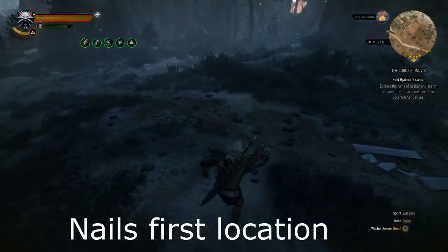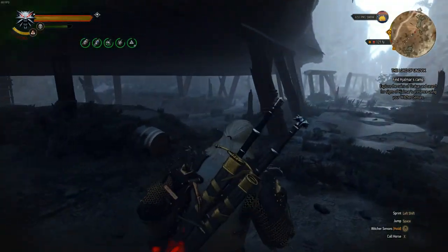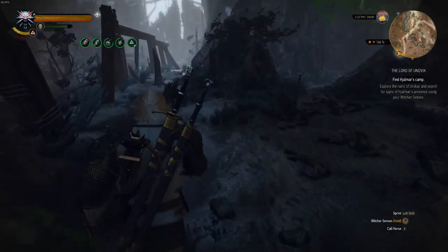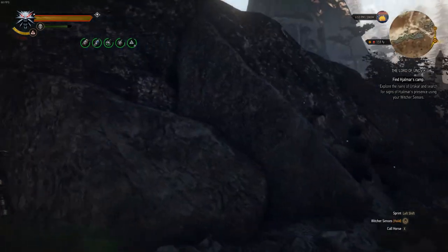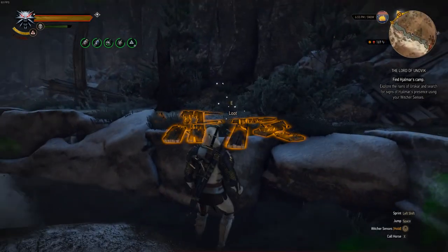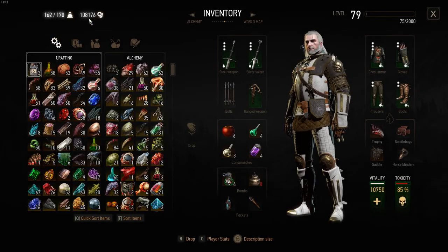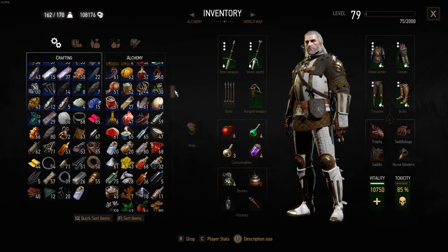Here is the first location on where to obtain the nails. You will also need wine to give to Octo, but I believe you might already have them in your inventory.